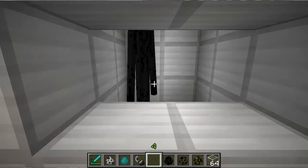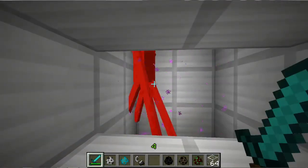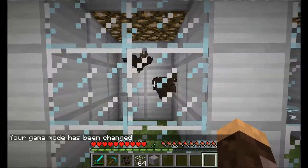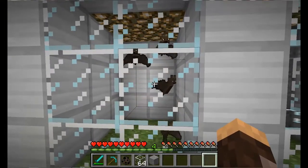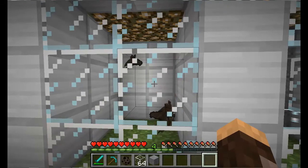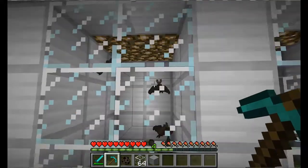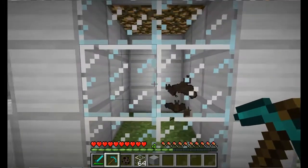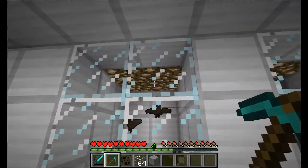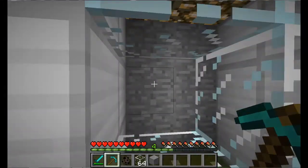New Enderman sounds. We also have the bat, the new passive mob in the game. It spawns in dark caves, sleeps during the day, and hangs on the ceiling when idle, but starts flying when players get near. They're obviously flying right now. I've actually searched some caves and tried to get some footage of them, and they do spawn pretty commonly in caves.